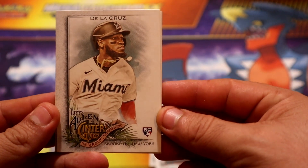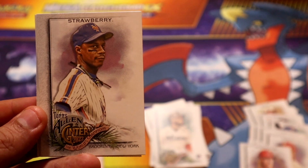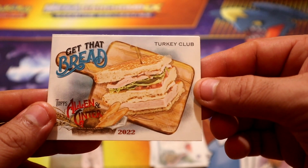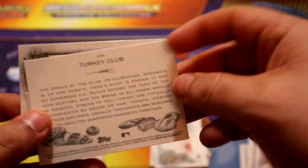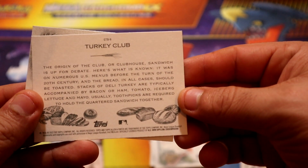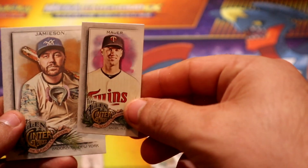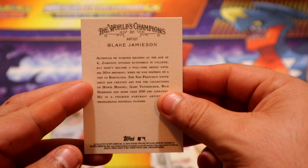Second to last pack - we have the de la Cruz rookie card. I believe that's a pretty okay one. Old school Strawberry - pretty nice. And another insert - never mind, this is a different insert: 'Get the Bread Turkey Club.' Interesting - Allen Ginter always has some interesting inserts for sure. Our mini this time around is gonna be Miller.